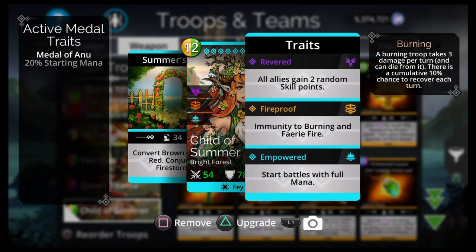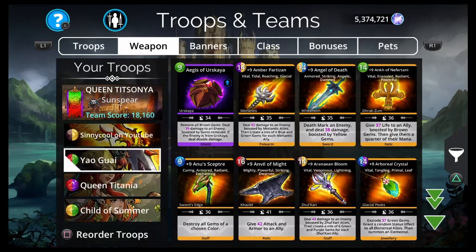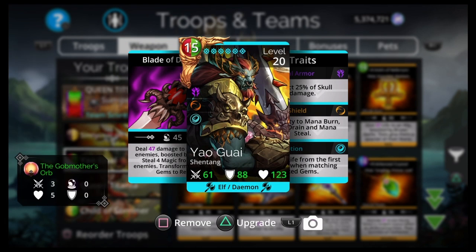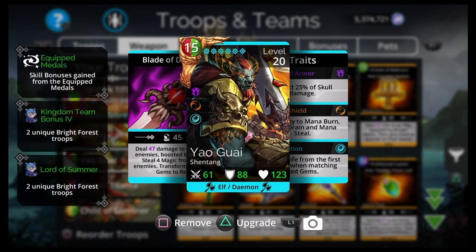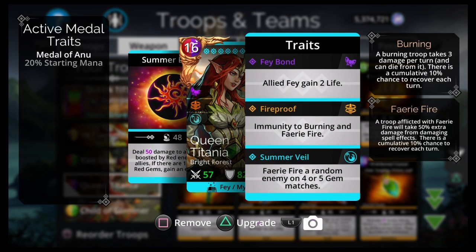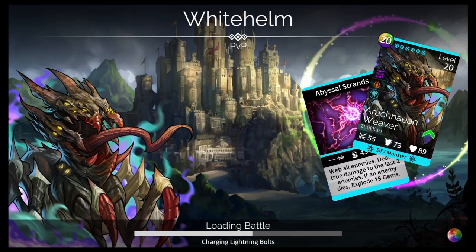Flammifer, Yaogui, Queen Titania, Child of Summer — Child of Summer starts Empowered, so it starts battles with full mana, converts brown gems to red, and conjures a Firestorm to get your team started. Hopefully then you'll get a conversion with Yaogui and do some heavy damage. Yaogui does mythic levels of damage when it hits right — that's why it's considered one of the best legendaries in the game. Then you have Queen Titania, just the peanut butter and jelly with Yaogui. If there are 13 or more red gems on the board when you cast Yaogui, you'll do a bunch of damage to all enemies and gain an extra turn. She also Fairy Fires a random enemy on 4 or 5 gem matches.